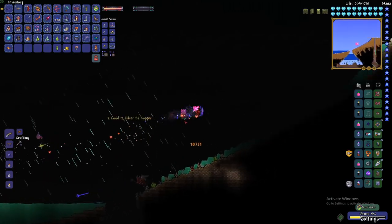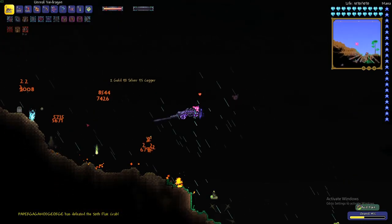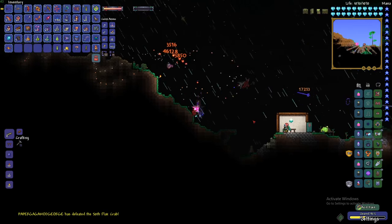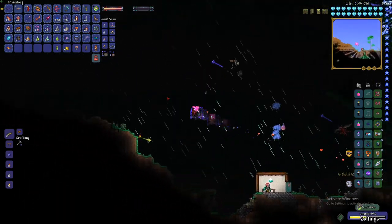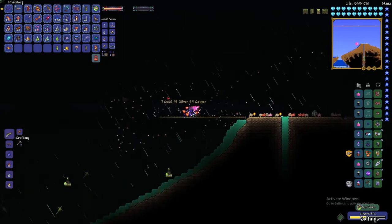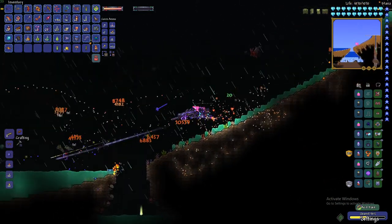Continuing the event, at the end I get to fight the new boss — the Old Duke — which can only be fought after Poltergeist is defeated. Even then it's really hard. He's a really fast boss that behaves closely to Duke Fishron because he shares a similar model.